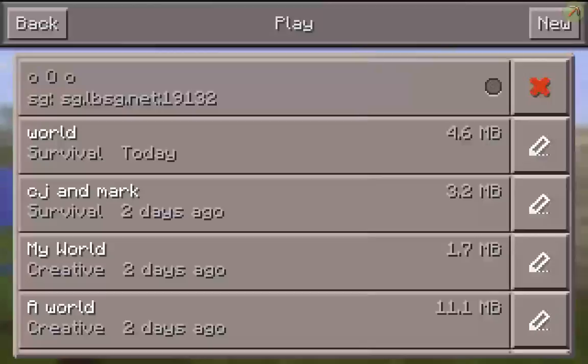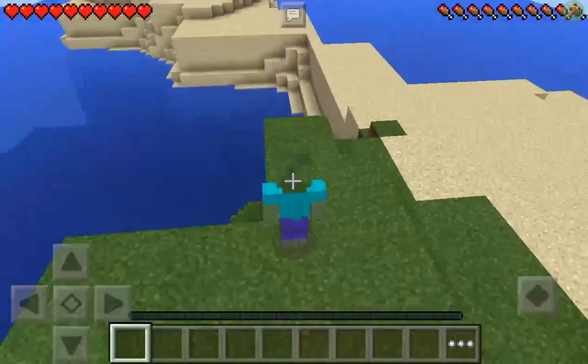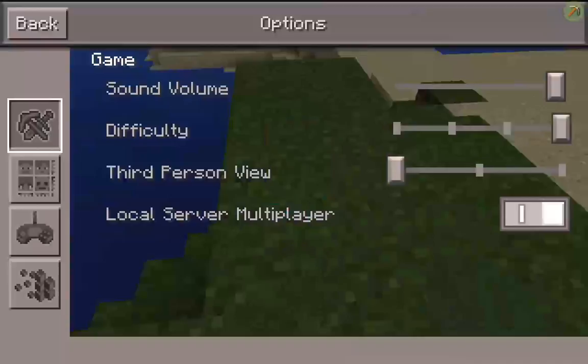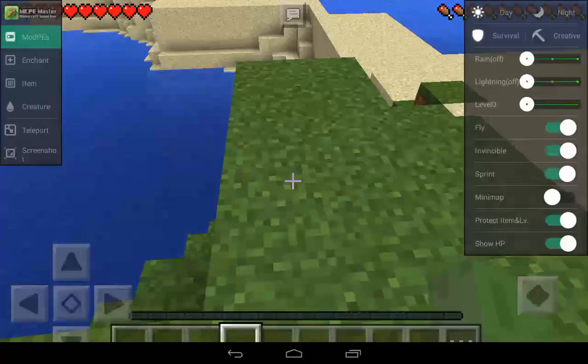Now you want to go to Enter World, Survival, and Create. It doesn't really matter which settings. I'm putting my difficulty right up. Let's get my armor. Okay, here's how to use this.